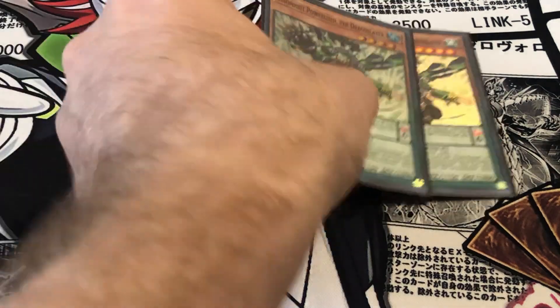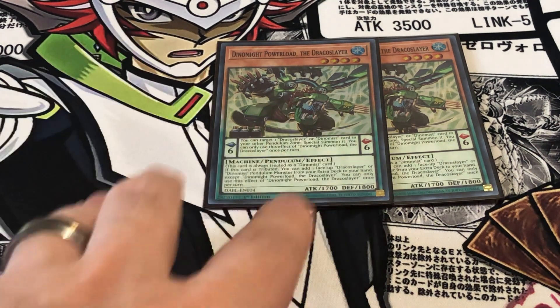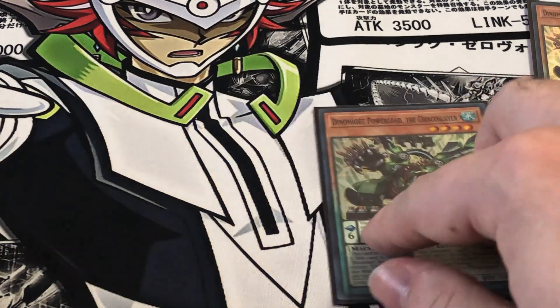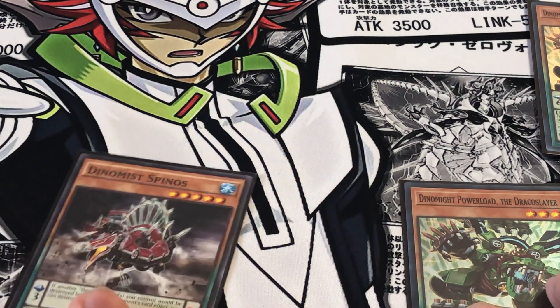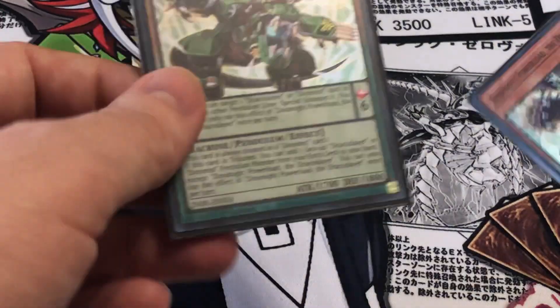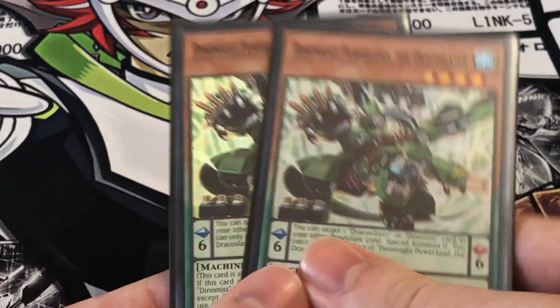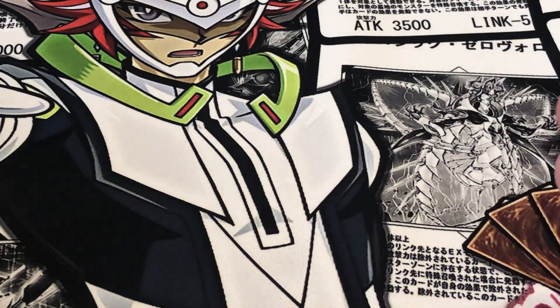Next, I've got 2 Dynamite Power Load the Draco Slayer. The main function for this one is actually in the Pendulum Scale, because this one has a unique effect where I can special summon the other Dynamist in my scale straight to my field. We mainly run this one for the Pendulum Scale effect, so I run it at 2 since it's searchable with both Terran and one of the spell cards we'll get to later.